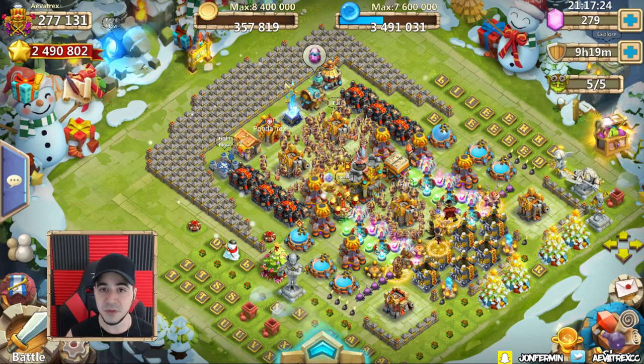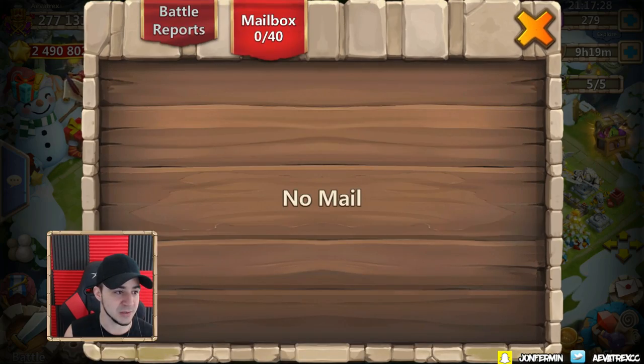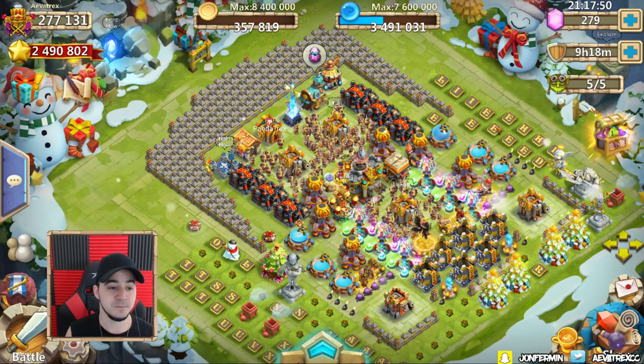I would also like to be able to send mail to specific people. We have a mailbox, but the only problem is the only mail we get is from events. If we could get actual in-game mail, that would be amazing. That would elevate guilds and communication so much more, because if you're not using Line chat or anything like that, you're probably not really getting to know anybody in the guild.